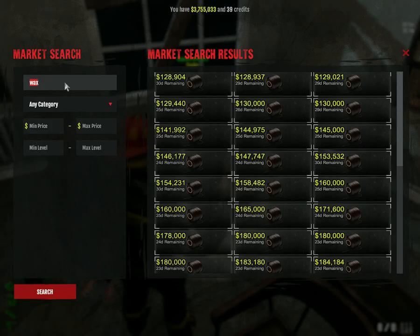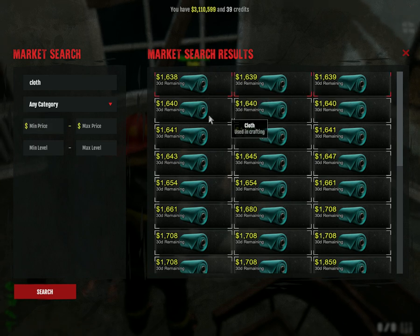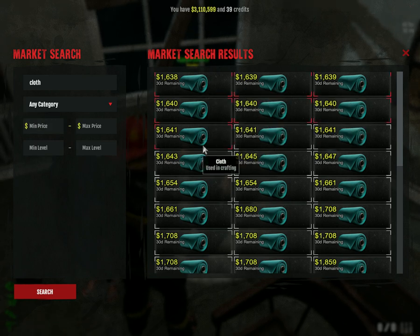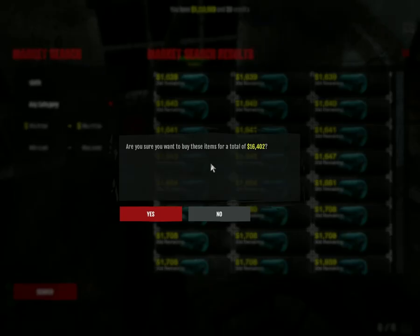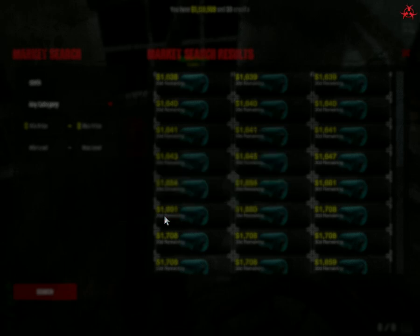Next thing we need is some cloth. Cloth is quite cheap - 1.6k per piece. We need 10 of these. That's about 16k. Not an issue at all.